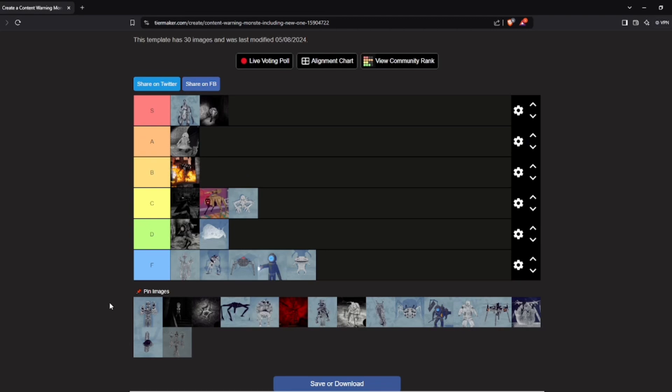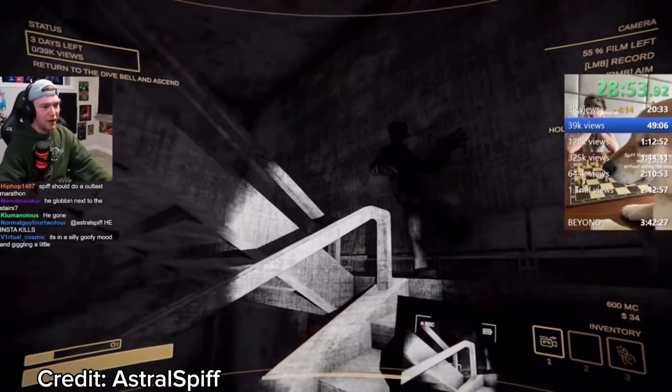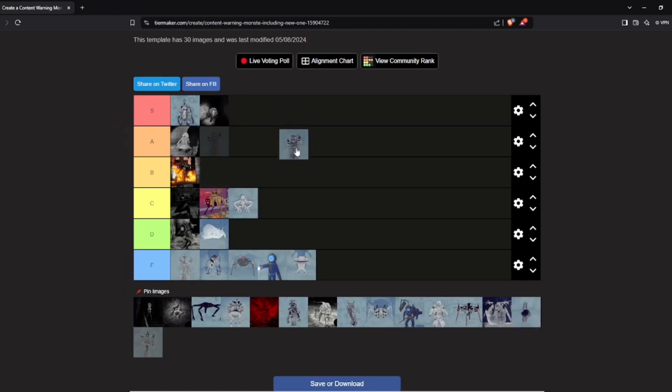Next up, Mime Guy — that's what I call him, I don't know his actual name. What he does: he walks around and once he sees you, runs towards you. You are faster than him, but if he just touches you, you are dead. That's why I don't really like him and I'm going to put him in B tier.